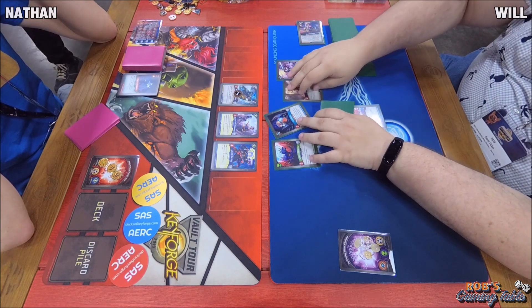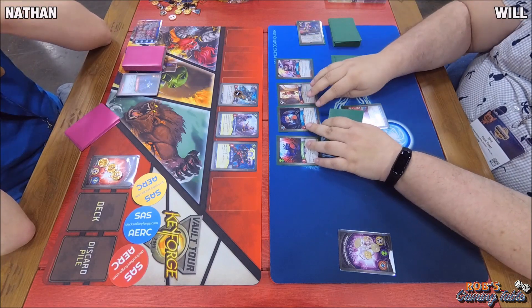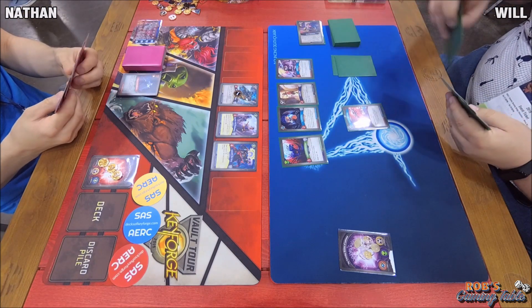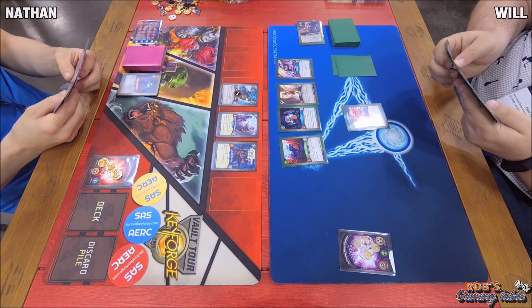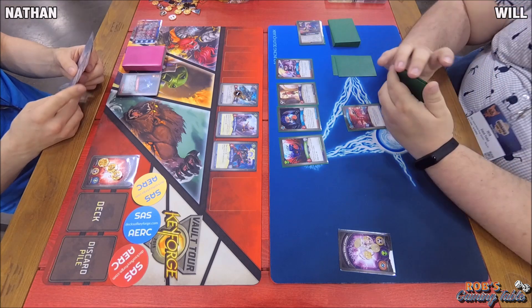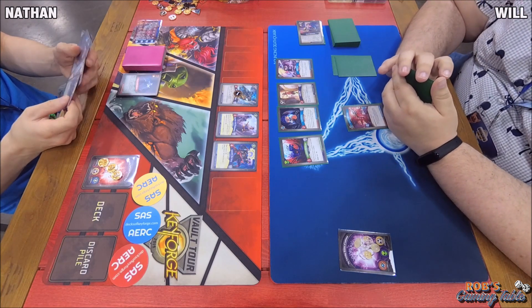A Little Niff coming in off the Deploy — if his neighbors fight, you steal one. He also has Elusive and he is Omega, so he does end the turn.